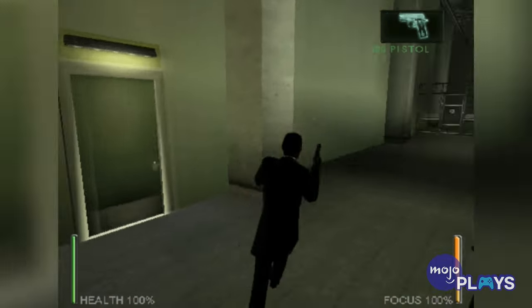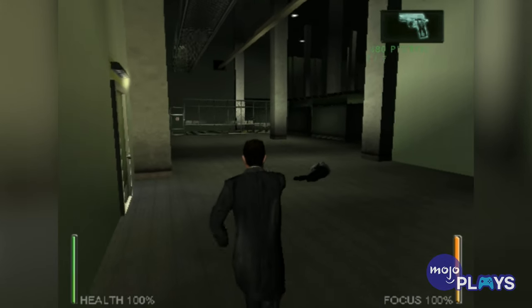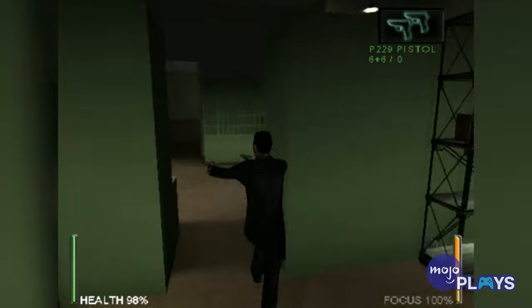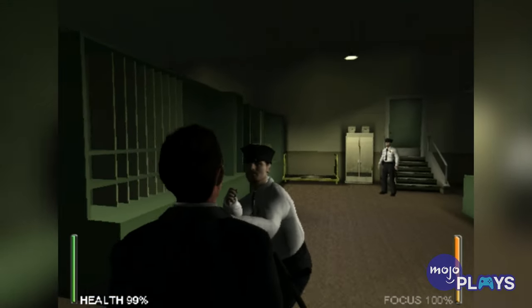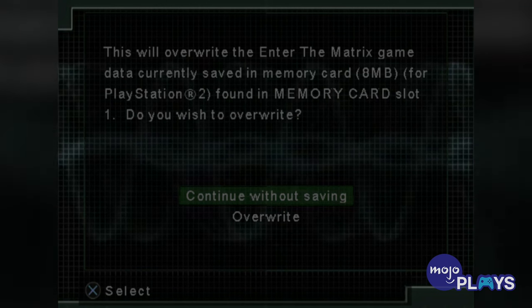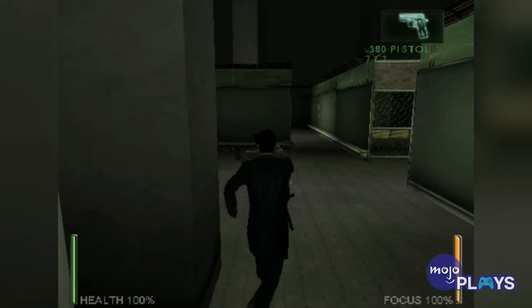One lets you look cool and cheese enemies, while the other lets you cheese enemies in a much more comical way. One code will even turn on friendly fire, allowing you and your friend to put the whole story on pause just to fight each other. Just be careful, because some codes do cause the game to freeze up in certain areas. You have been warned.